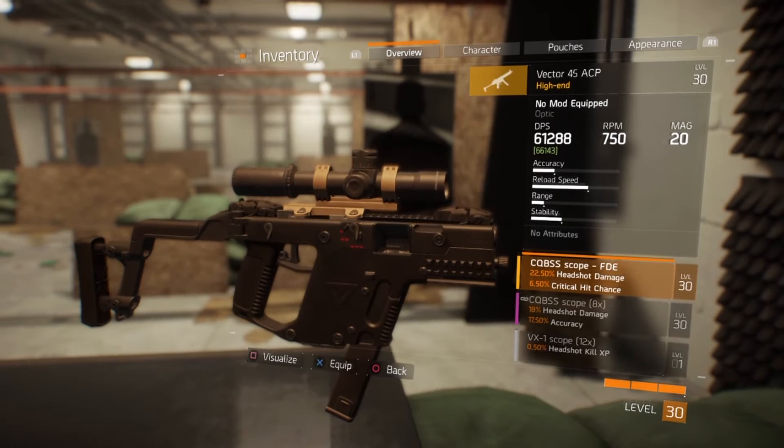Jumping into some mods now. I pair the weapon with this high end scope I crafted, usually meant for sniper rifles, but it gives my Vector a nice DPS buff and a nice 22.50% buff to headshot damage. This is just another way my Vector build really rewards accurate play.